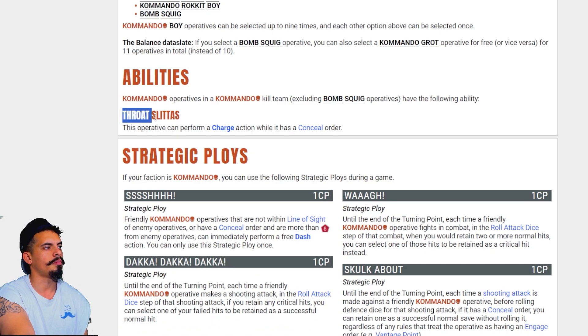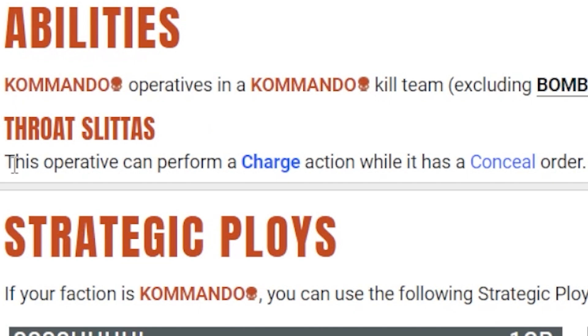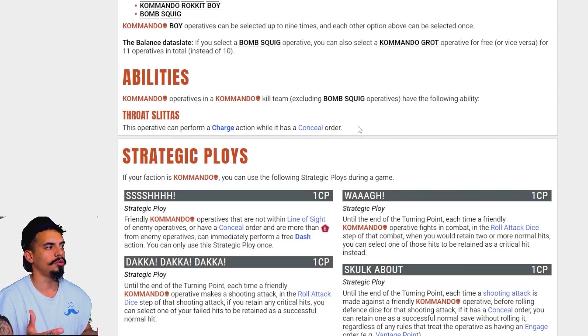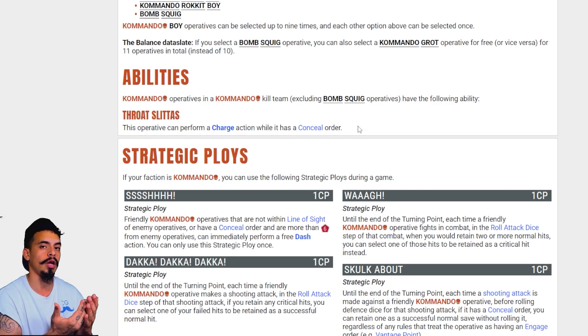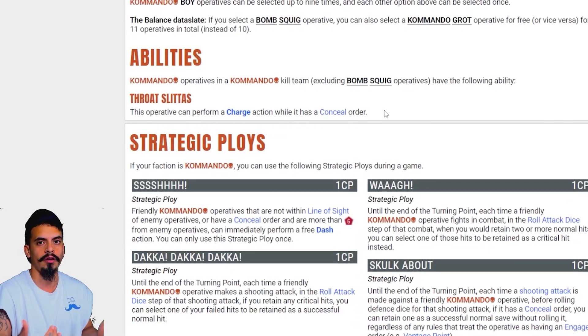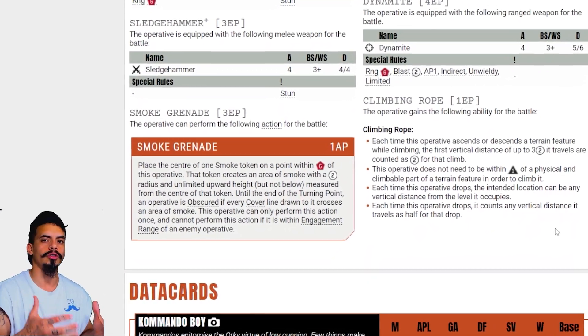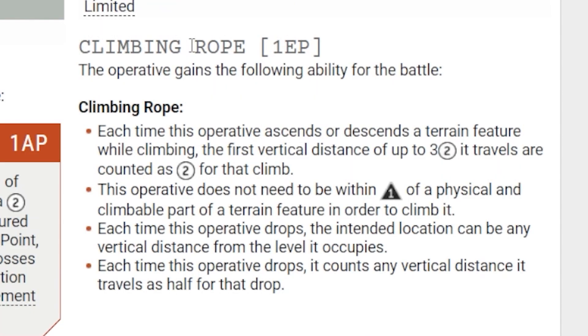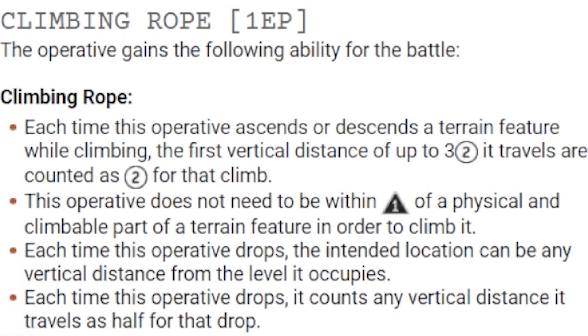Something we have to keep in mind is the ability for all of our orcs called Throat Slittas. That says this operative can perform a charge action while it has a conceal order. Generally that would be against the rules — you would need to be in an engage order, which means your opponents can shoot at you while you're behind cover. Throat Slittas says that if your model is behind cover, you're essentially allowed to still charge and act as if you're in an engage order, which gives your team a pretty unfair advantage in fighting sometimes. Because orcs generally do a ton of melee damage, we need to move our orcs as quickly up the field as possible. Under the Equipment tab, we're going to make sure that every one of our orcs is equipped with a climbing rope, which allows us to pass through terrain at a much faster rate than our opponents, letting us get slingshot across the board.